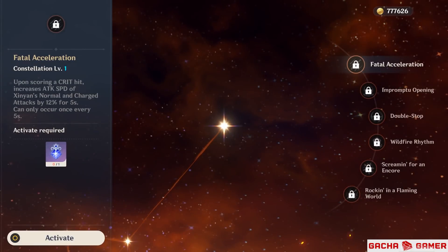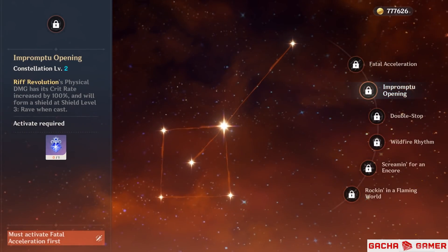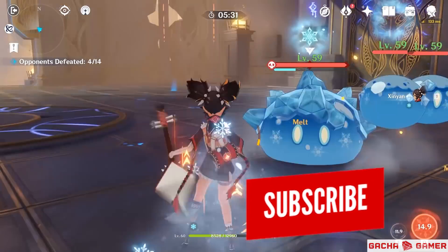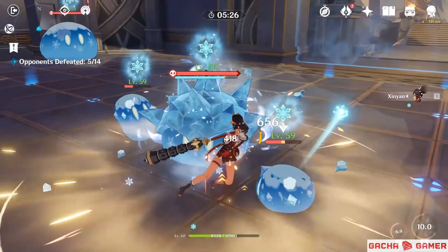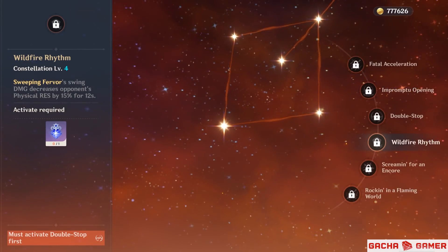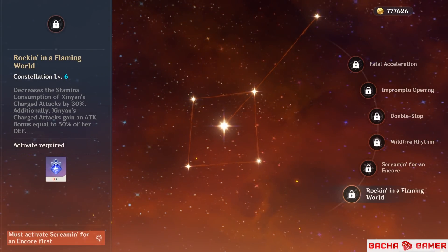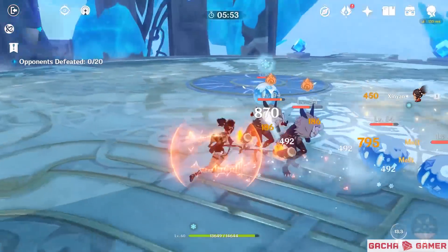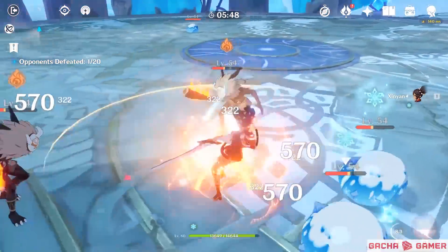It's important to note that Xinyan is one of the few characters that sees drastic improvements depending on her constellation level. Her second constellation makes her burst's physical damage always be a critical strike, so if you're using her for support burst damage you wouldn't have to worry about critical rating and can focus on stacking critical damage and attack instead. She can also reduce enemies' physical resistance by 15% with her elemental skill at constellation 4. The biggest change comes at constellation 6, where her charged attacks consume less stamina and she gets additional damage boosts from her defense stat — which also boosts her shield strength — making her an interesting damage dealer focused on spinning charged attacks.